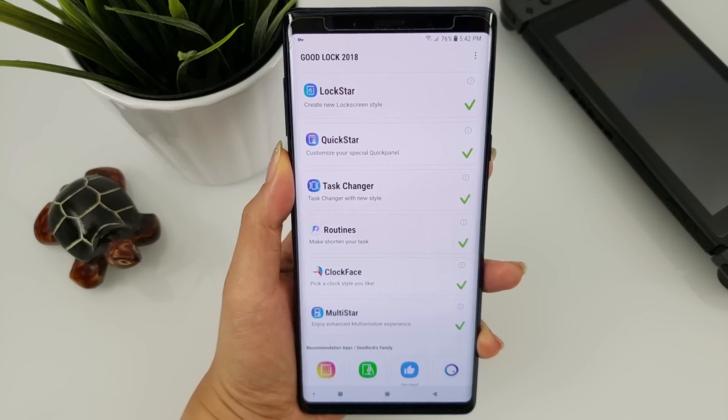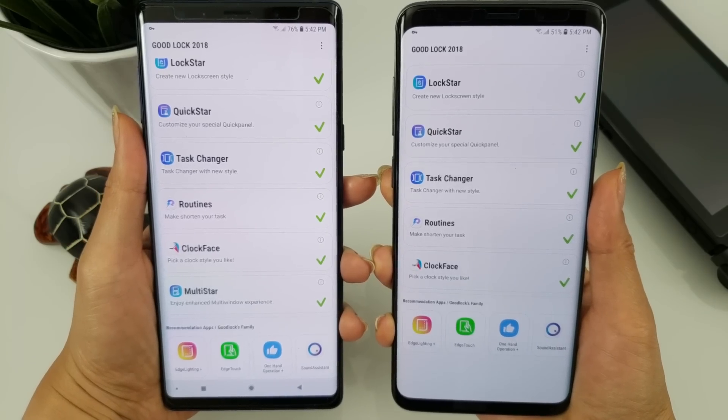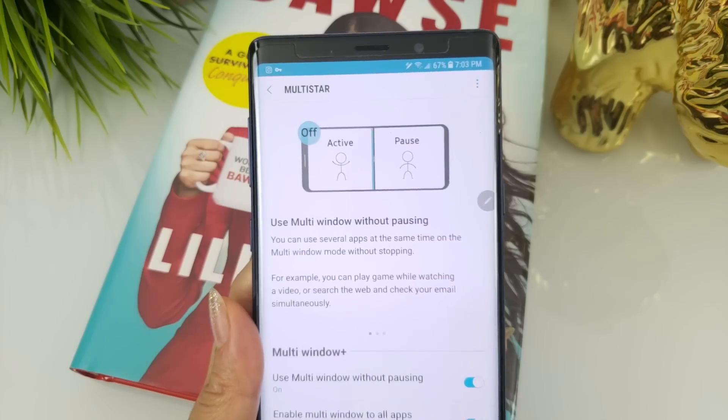Starting with Multistar. Strangely enough, it only shows up on my Note 9 and not on the S9 or S9 Plus. After updating GoodLock via the Galaxy App Store, it just appeared inside the GoodLock app. It comes with three main features: use multi-window without pausing, ghost mode, and floating notification.